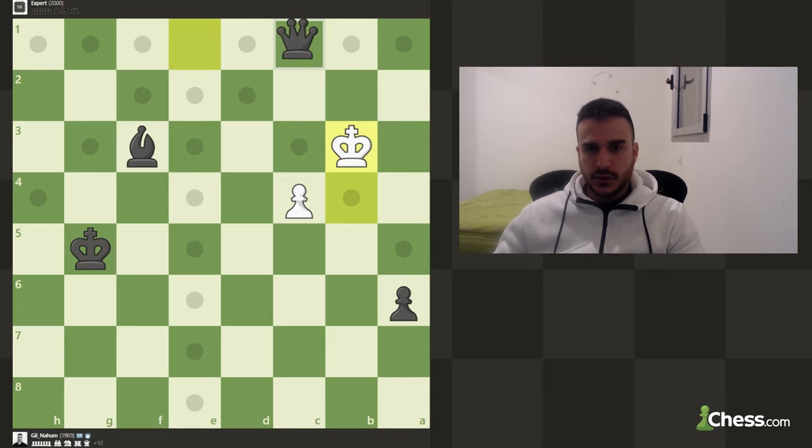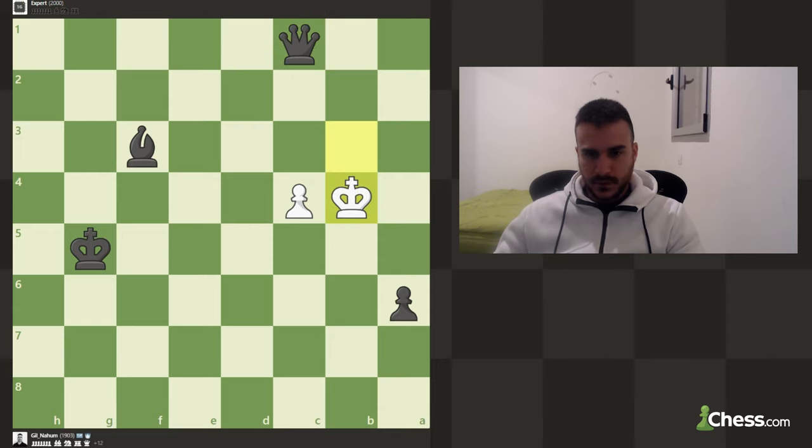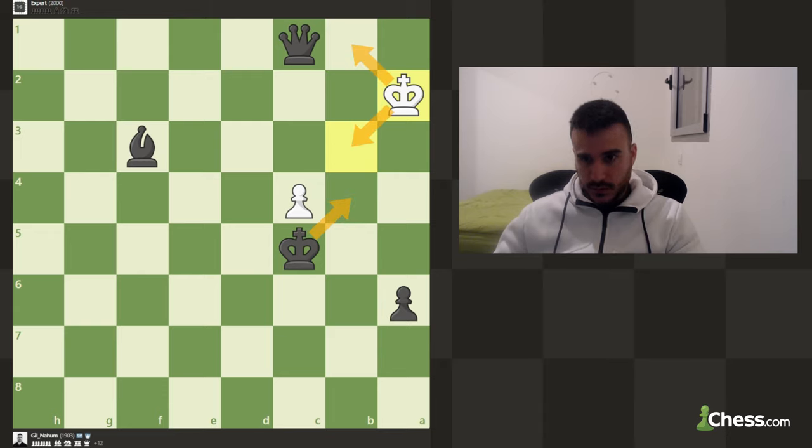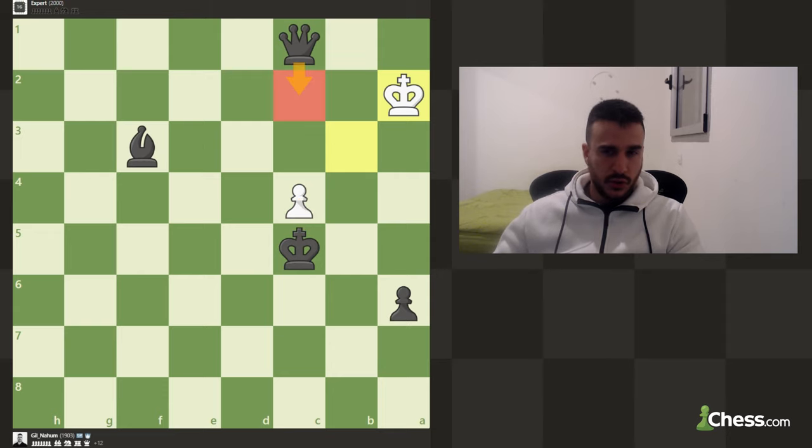Let's promote in case he pushes. Let's try to cut off the king completely — let's bring the king closer. Always make sure he's got some legal moves. King c5, we can go here again — you need to make sure he always has some legal moves because this might be a dead draw. For example, king to b4 is a draw, so we don't want to allow that.